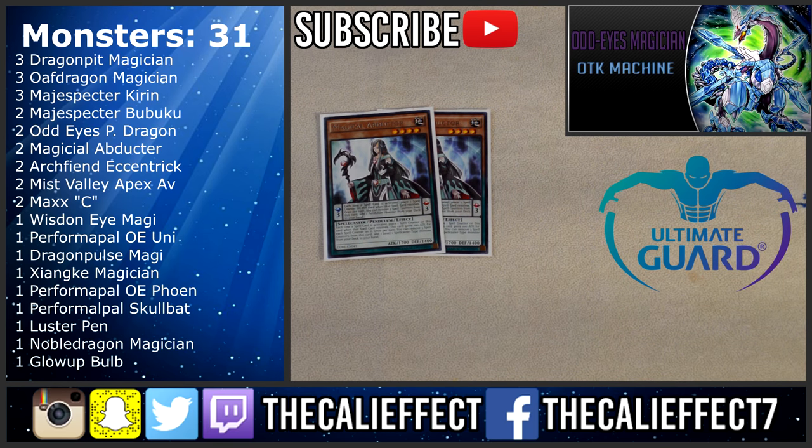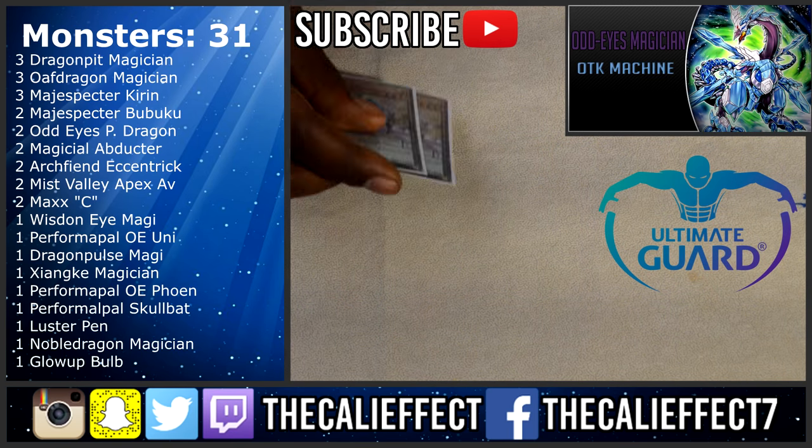Two copies of Magical Abductor — this card is awesome. It basically rewards you for playing the pendulum mechanic and even further rewards you for playing Sky Iris. In your pendulum scale, every time you activate a spell card you get a spell counter on it, and when you get three counters you get to search a pendulum card — so free searches for days.